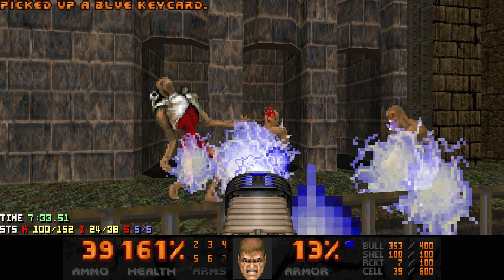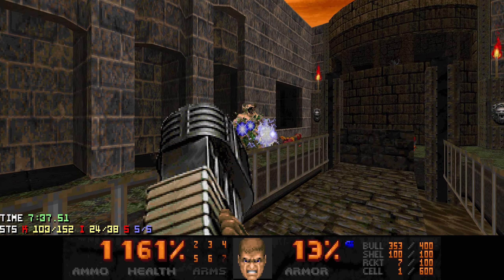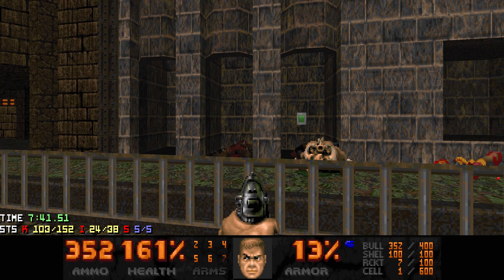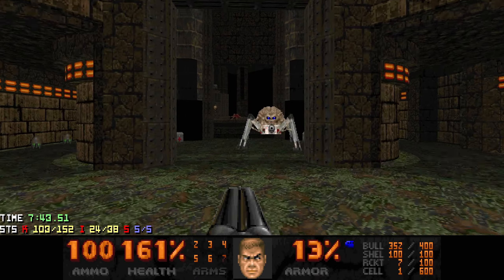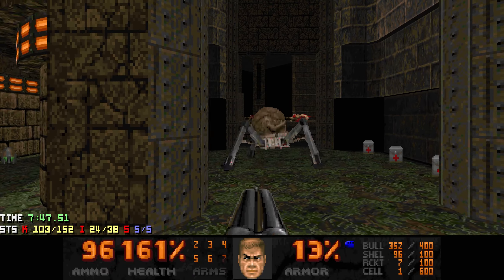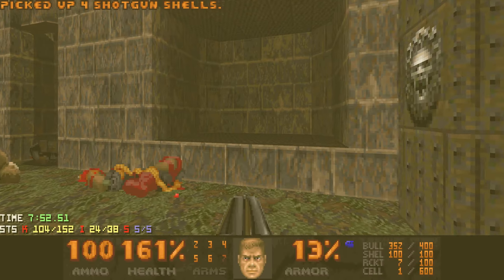There's the chaingunner, there's the revenant. We got rid of the fireball. Then to get out, hit this switch. You could try to do that first, but I don't know how easy that is with an enemy blocking the way. Using the plasma is just way safer.